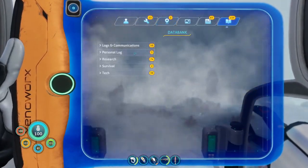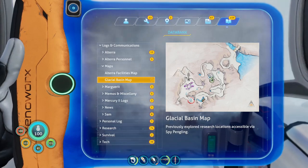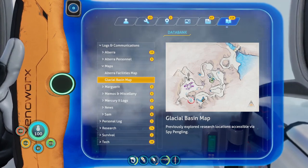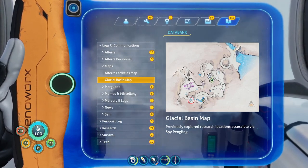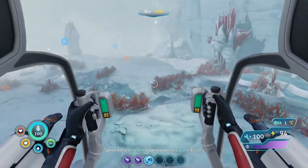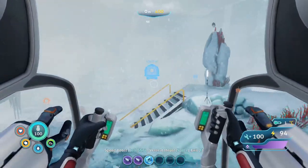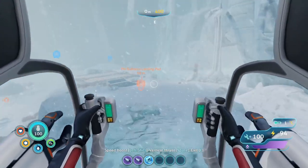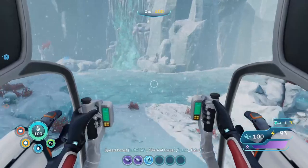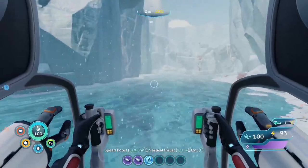Let's check where we are on the map. I am at this location right now, my sea truck is somewhere here. I came so far to this position and I want to go to this circled area because that's our next waypoint — and that's the way we are going.